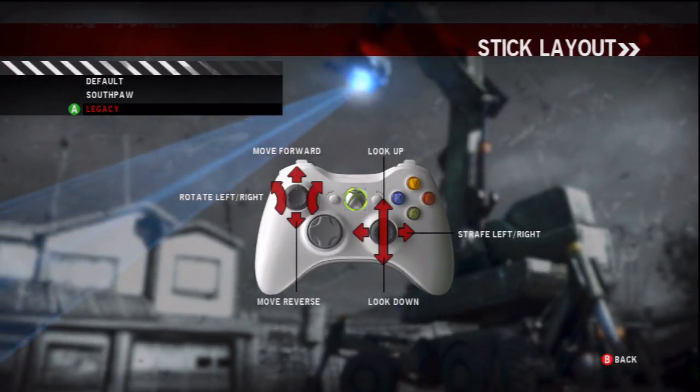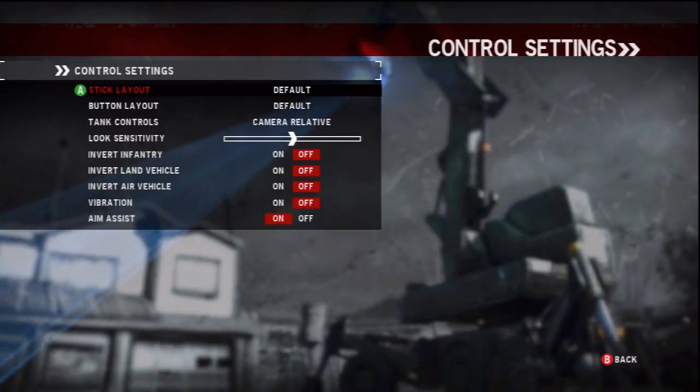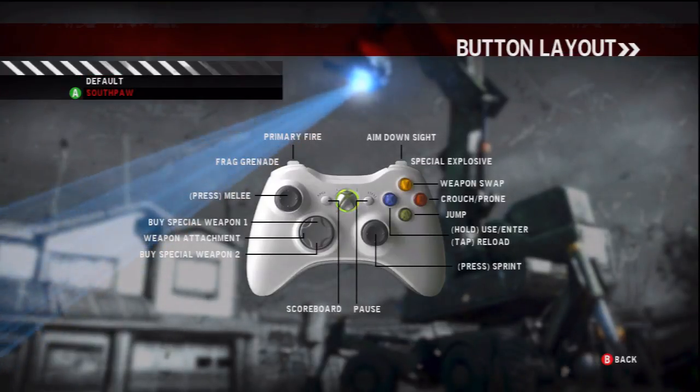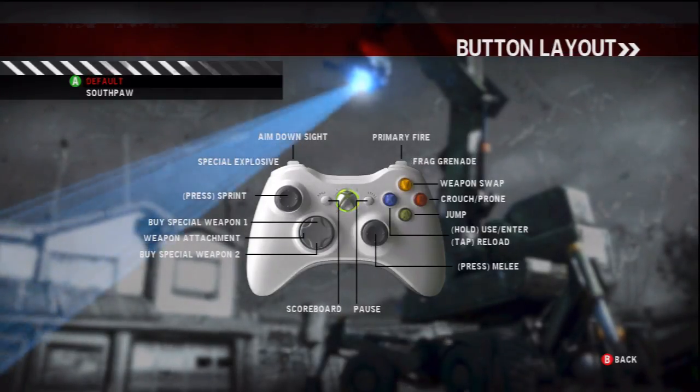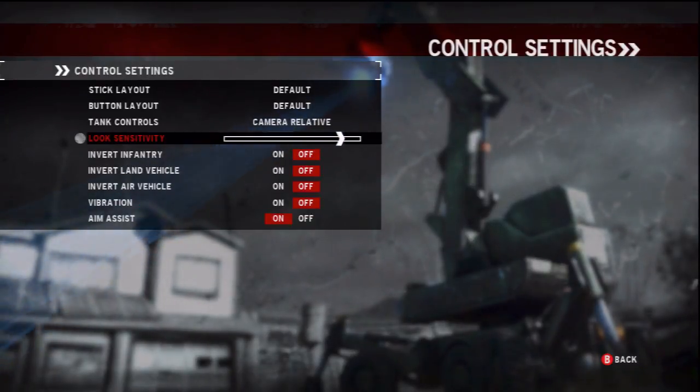Normal controls here for the stick layout — default is what I'll generally use. I was hoping they'd have the Call of Duty button layout, but no they don't. So right thumbstick is melee only. It's a shame — it would be good if it were crouch. I wish I had button remapping. Make sure you sign Ask a Kappa's petition because button remapping would be nice to have.